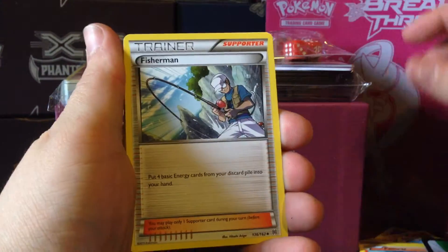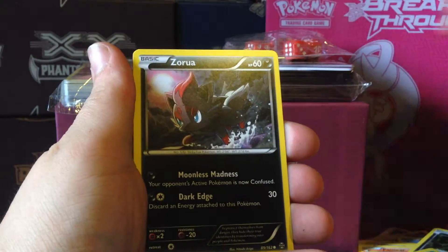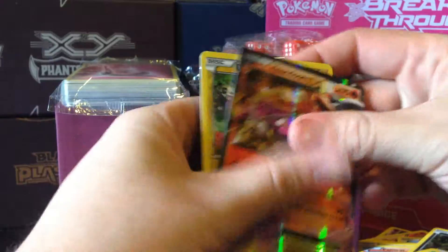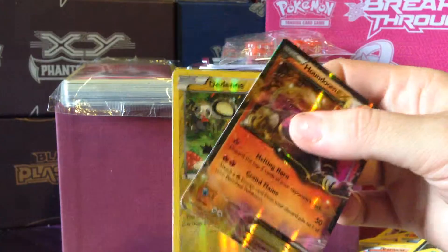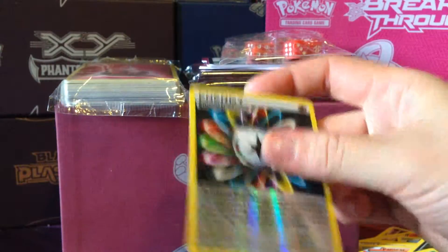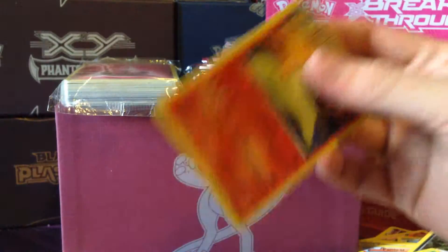Pack six. We have: S-Ring, Fisherman, Magneton, Inkay, Chespin, Doduo, Fennekin, Zorua, a Dedenne Reverse, and a Houndoom EX. I think we got this in our last Elite Trainer Box as well, which is cool. I just realized I haven't been sleeving my reverses, so I apologize to anyone who's been cringing as I've been putting them off to the side. I'll quickly sleeve all these up.